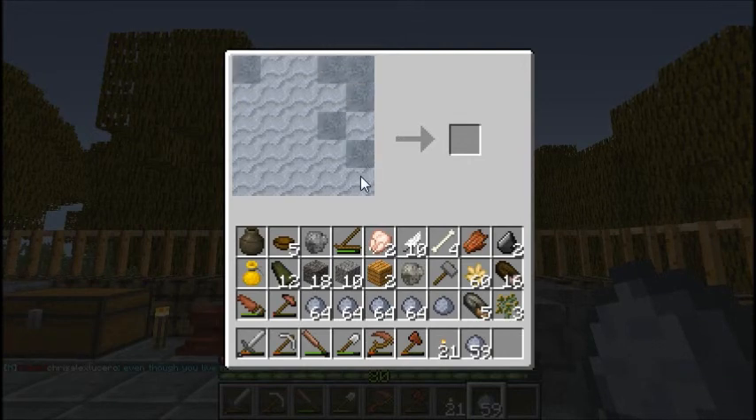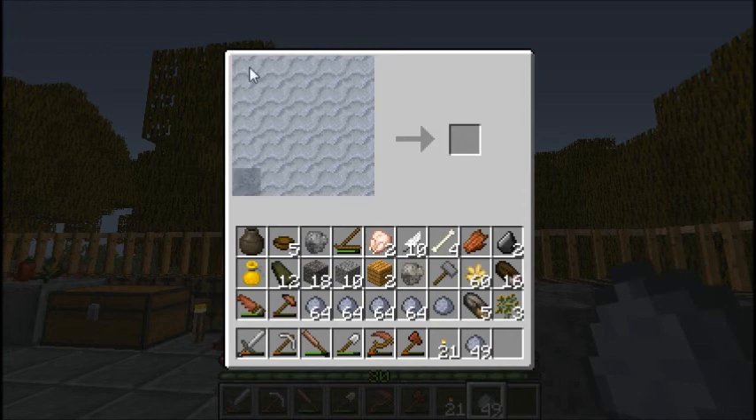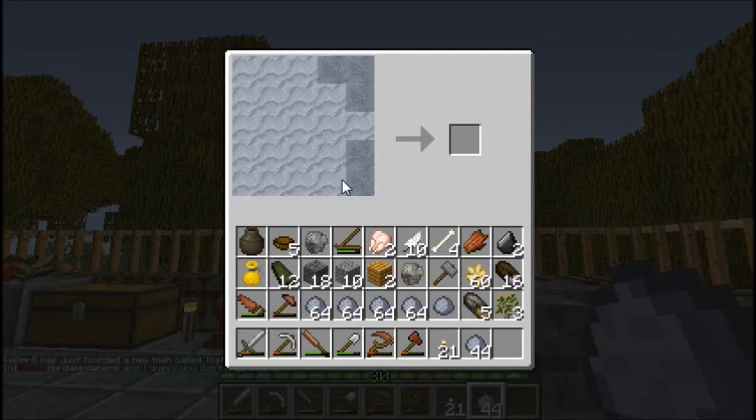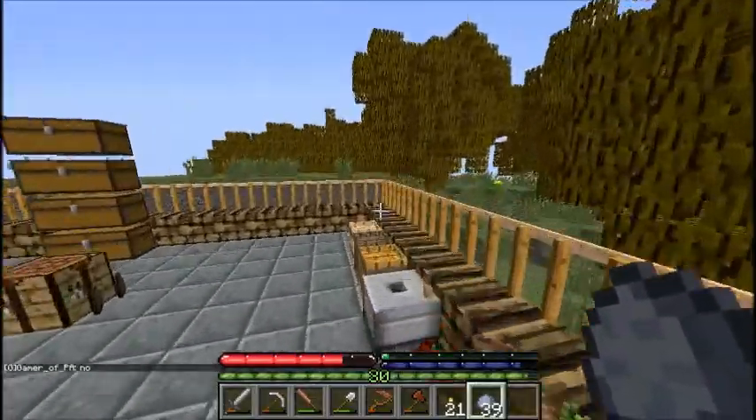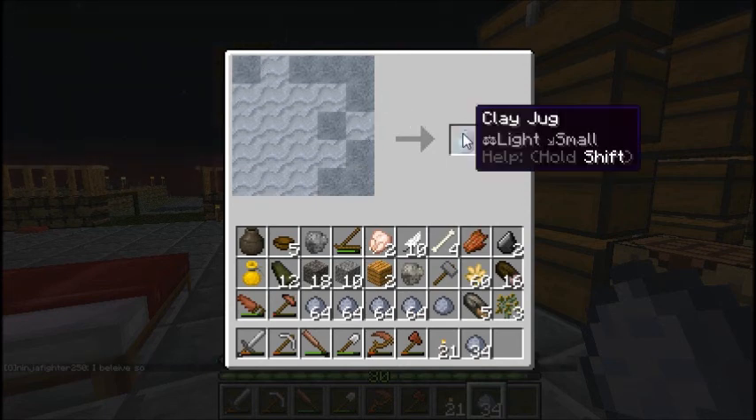Let's see if I can remember the recipe. After several failed attempts, I finally figure it out — it's just a rectangle with a dot and a handle. Clay jug! I'm going to make a few more of these and then we can cook them up.